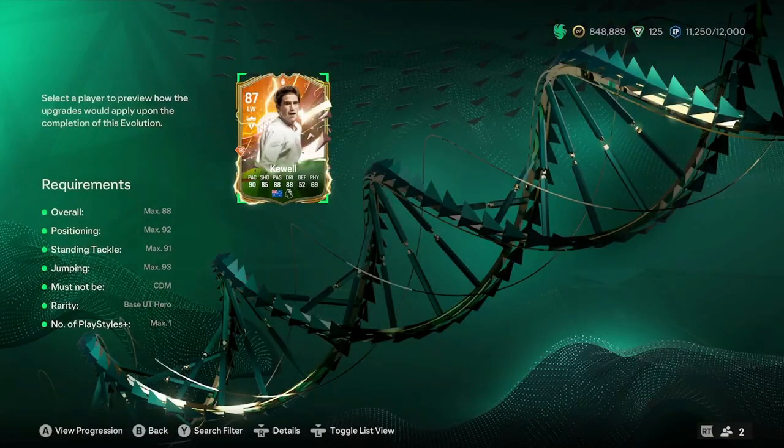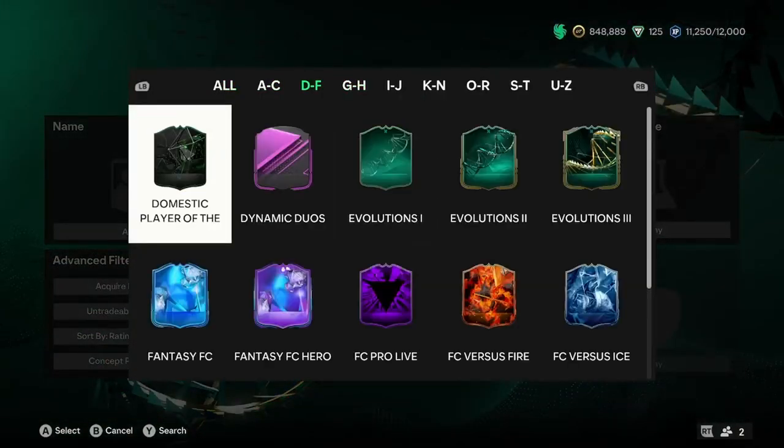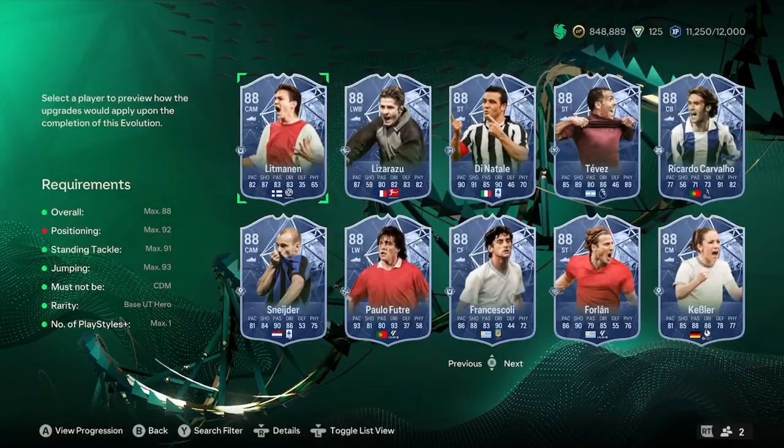We'll have a look at the first one. Obviously, you can use Harry Kuehl — he's the only one I've actually got in my club. We're going to sort by heroes here because it's the only sort of cards you can use. The first one we're going to be looking at is 88 Kessler. She goes up to a 90 rated, which doesn't look bad. She gets some nice upgrades there, already being a good card. But she did just have a Fantasy FC card, so whether it's worth doing her.